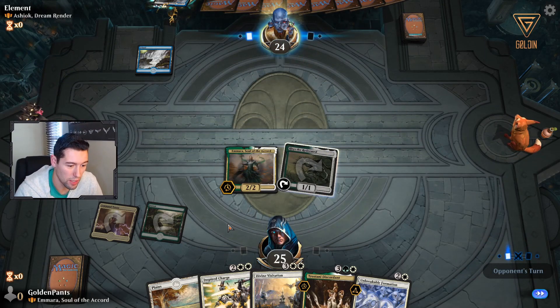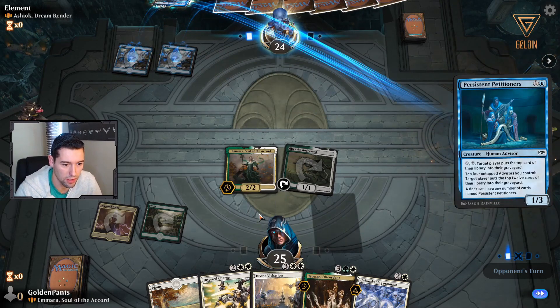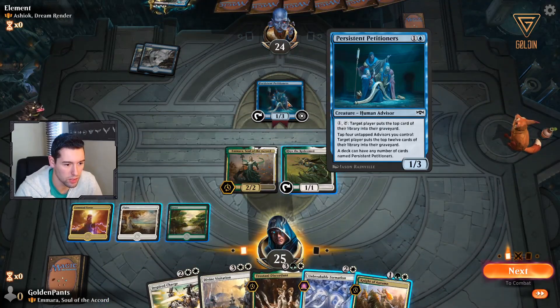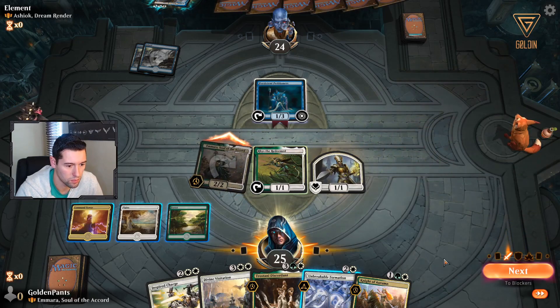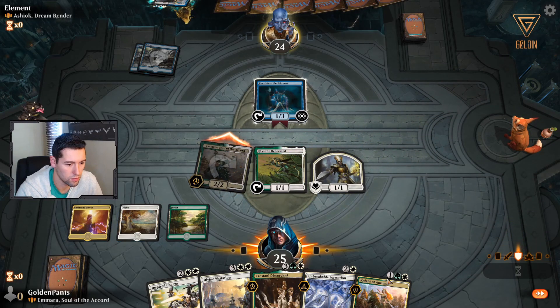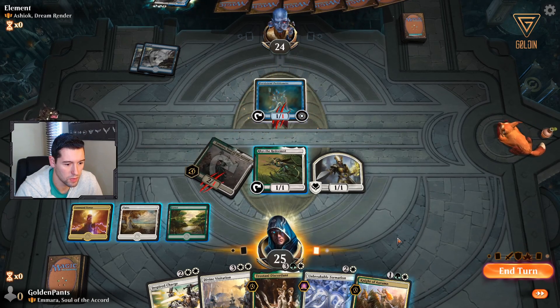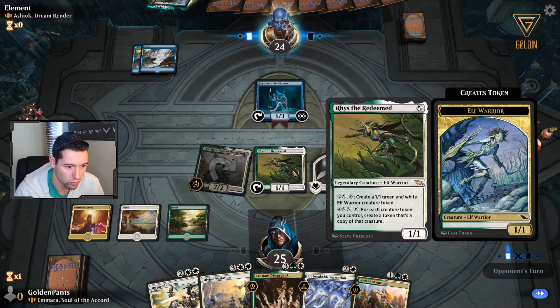Now we need to start hitting more lands. Obviously we want to get to five - five is the number we're looking for here. It's a human. We may keep Knight of Autumn in hand just in case, and we're just gonna make another token with Rhys.